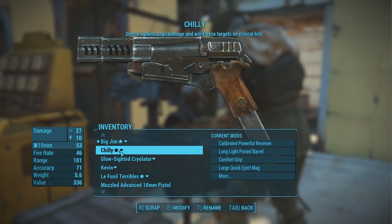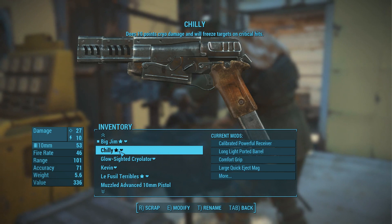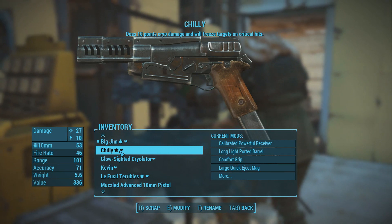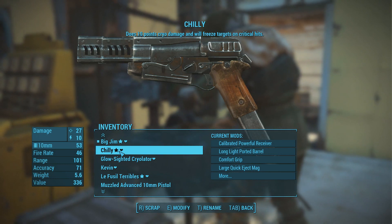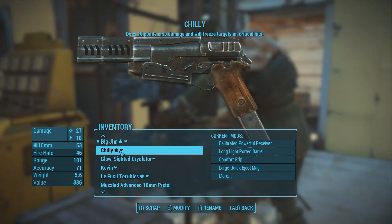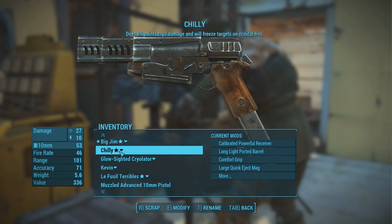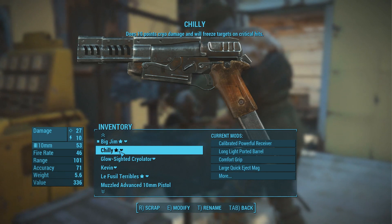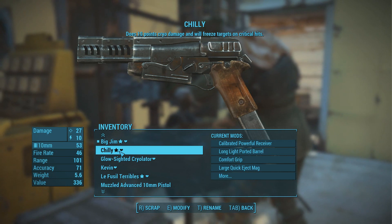Now this does work for armor crafting as well in some cases. This even works with mods that you can't actually craft. So say there's a tier 3 mod on a weapon you just found but you want to put it on another weapon like a legendary weapon — you can take that off and put it on your existing weapon even if you don't have that skill. Knowing this method gives you a lot more flexibility in crafting your weapons, and you could even modify pretty good weapons without having any skills invested in weapon modification at all.